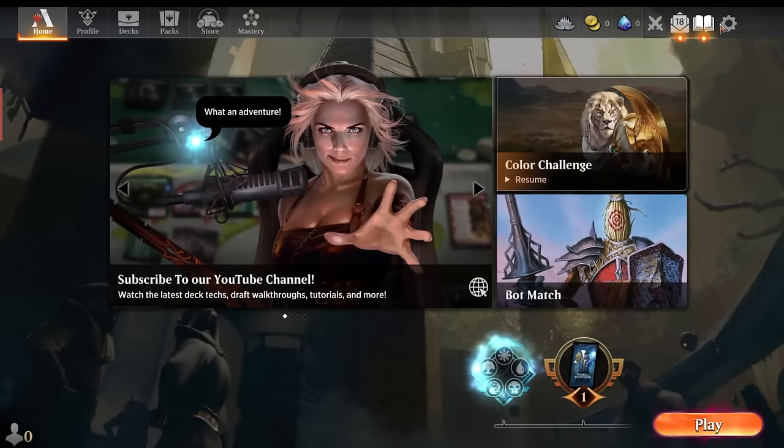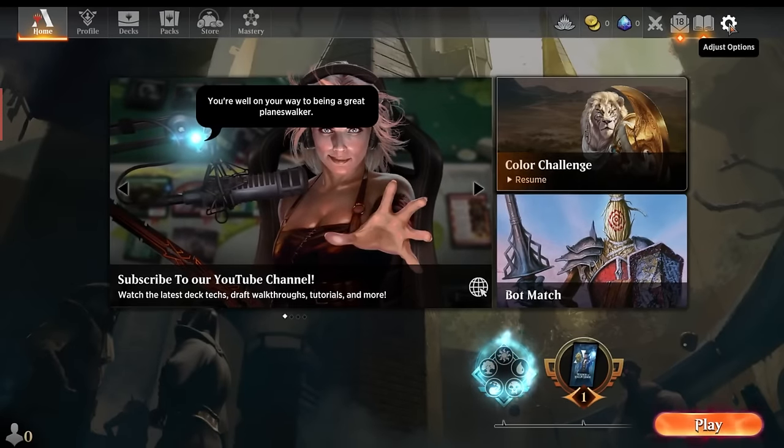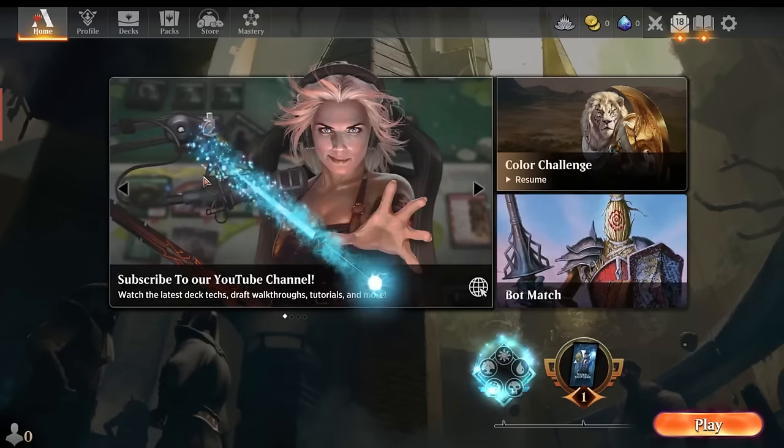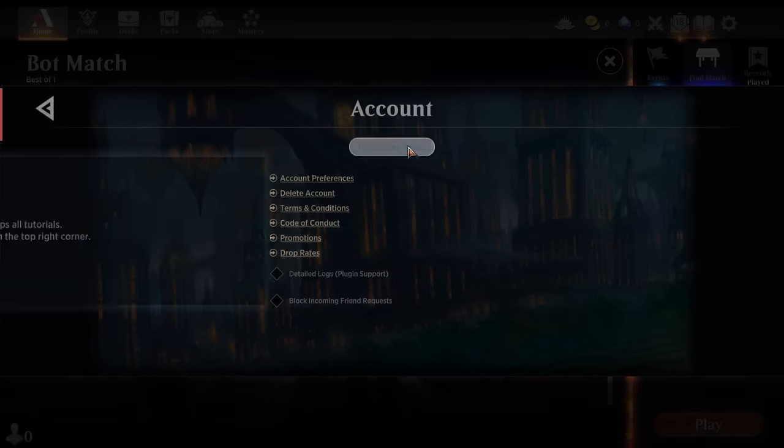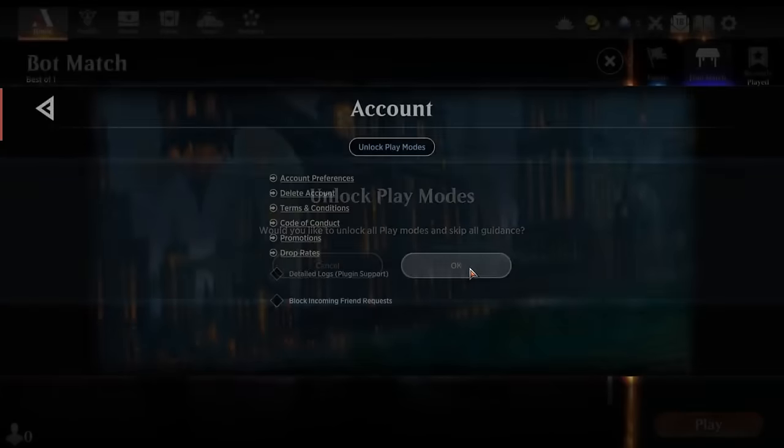You're going to do the same exact thing after this. Go into Settings, then Account, and then go into Skip Unlock Play Modes. That will unlock everything.